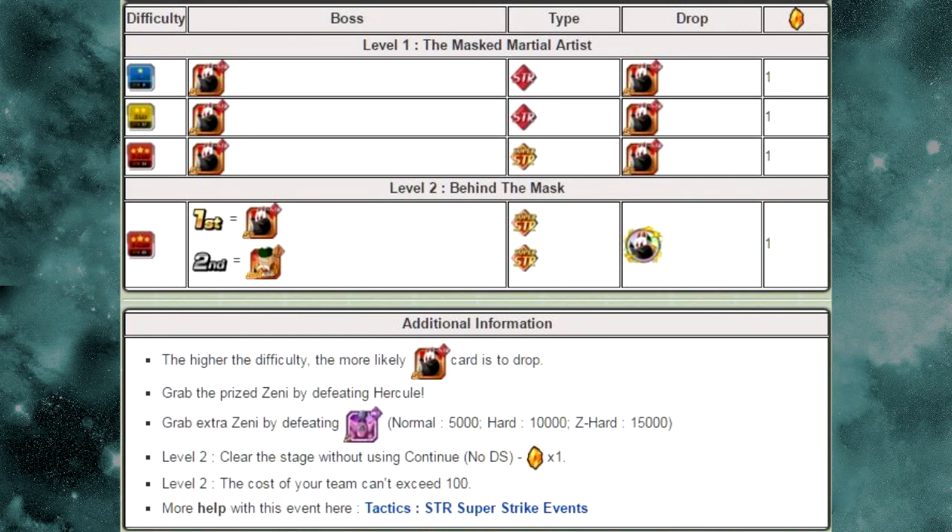Some additional information: higher difficulty is more likely to drop the Grandpa Gohan card. Grab the prize Zenny by defeating Hercule if you see him. Grab extra Zenny by defeating the Pilaf Gang in that robot suit with the Intelligent one. On Z-Hard it's about 15,000 Zenny — not really that much.